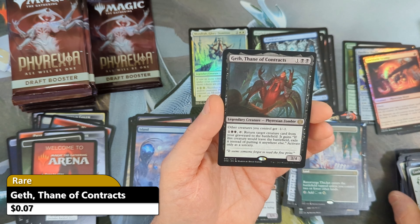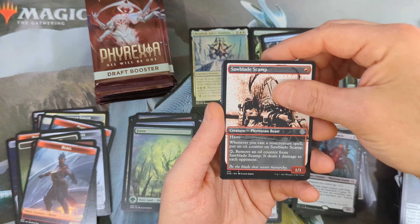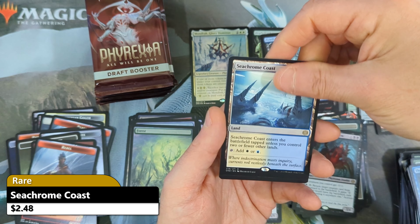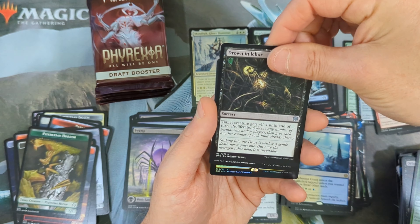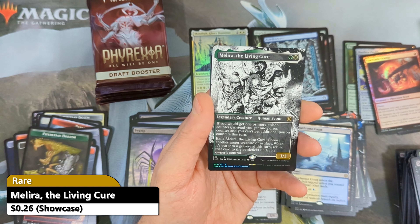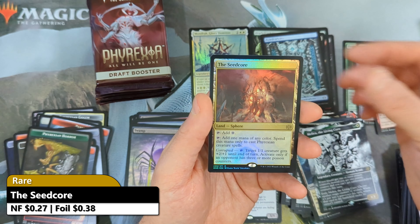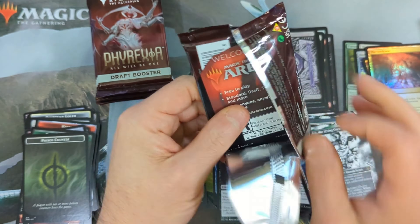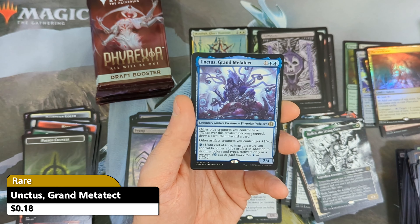I want to take just a quick second to let you all know about the sponsor of the video: TrollandToad.com. Troll and Toad has been a card store for about 30 years now, and they have a really good reputation in the industry. I've partnered with them to save you all 5% off any item directly sold by them. Head over to TrollandToad.com and use my code MTGBOX5 to save 5% off at checkout — it applies to items sold by them, not merchant items.